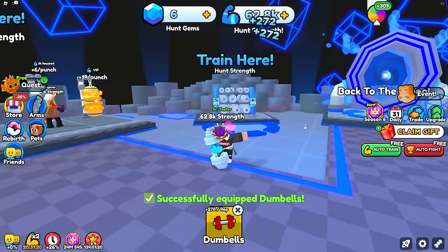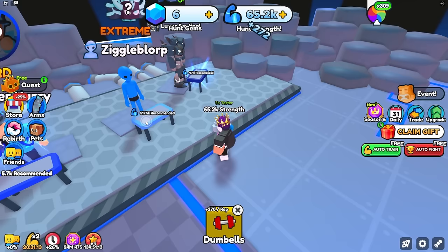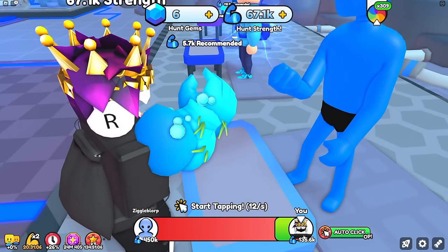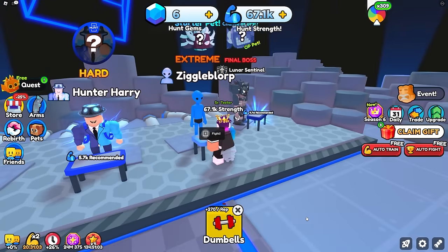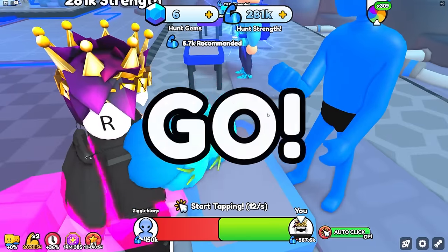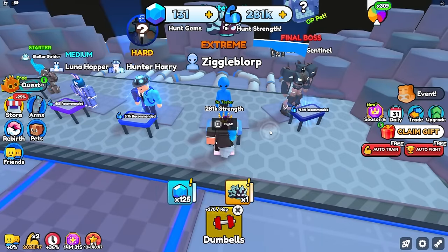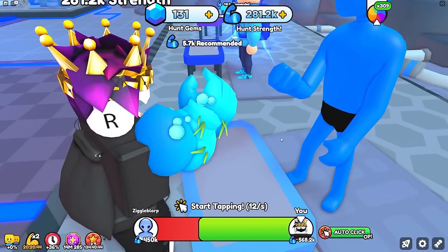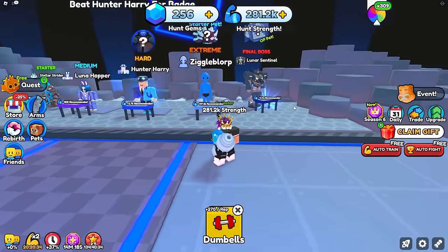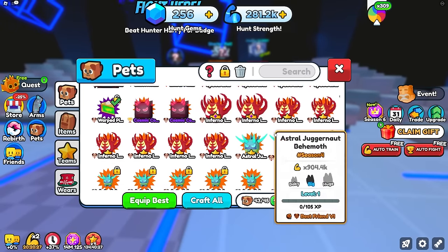I'm a little over 60k strength now, so I unlocked the best dumbbell and get 272 every time. I'm at 63k, so I need to grind to at least 500k — or maybe 250k, since I think I have double strength when fighting bosses. If I get 250,000 strength I might be able to defeat the second-to-last boss. With the auto-clicker it actually works — I just beat him and got the pet, which gives a 2x multiplier!